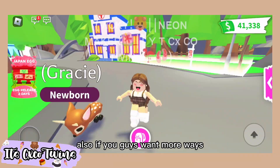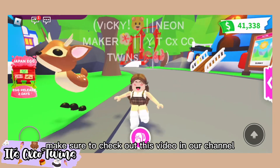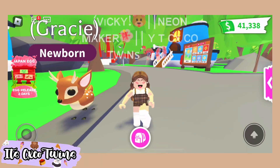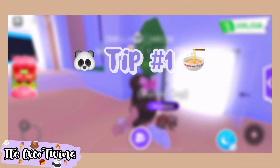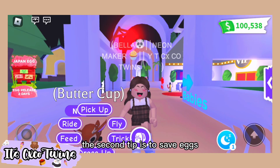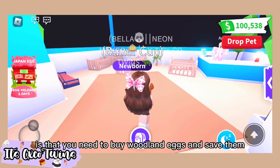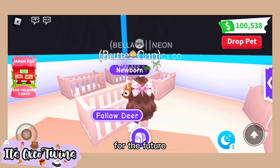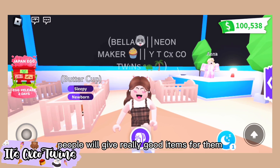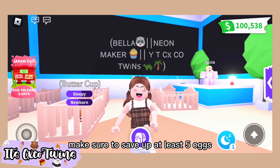Also, if you guys want more ways on how to earn a lot of bucks in Adopt Me, make sure to check out this video on our channel. The second tip is to save eggs — what I mean by this is that you need to buy Woodland Eggs and save them for the future. This is really important because in the future people will give really good items for them. Make sure to save up at least five eggs or as many as you can.